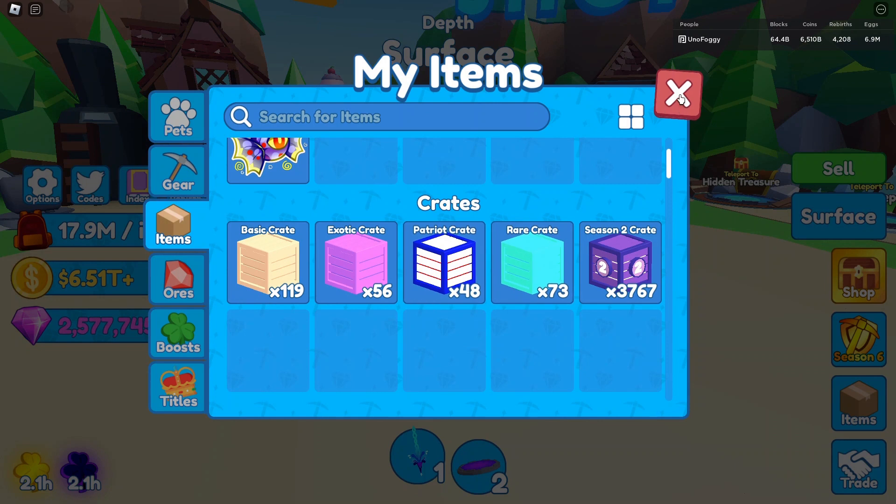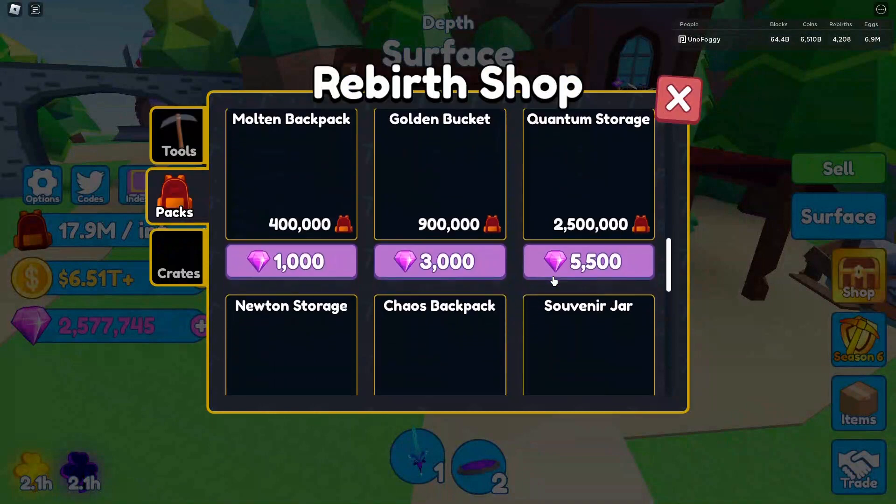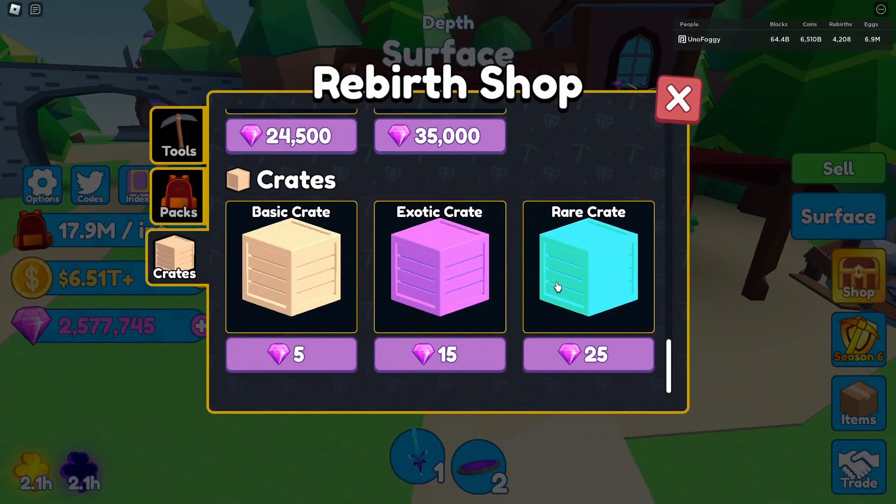One thing that needs to be added sooner rather than later is at least one of the rebirth store crates. The last permanent one we had was the rare crate, and it's been a very long time — we've had the patriot crate and something else in there as well — but we've not had any permanent rebirth store crate since around update five, six, or seven, which is literally about 13 updates ago.